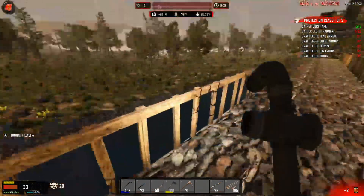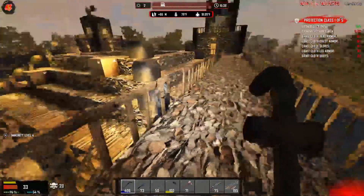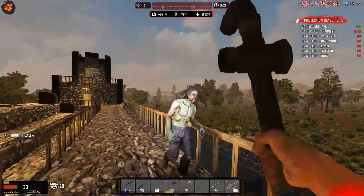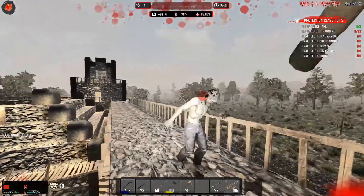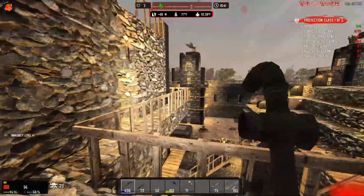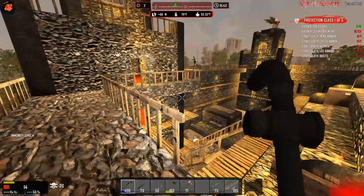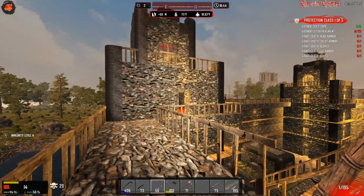Come on. There we go. All right, big lady down. They're below me. Holy cow. I'm not going to make it. Oh my god. I'm not going to make it. It's over. Oh, he fell off. I lived! I lived! I'm down to 14 health. Did you die? No. Hey, come over here. I'm right here with you. I'm at 14 health.